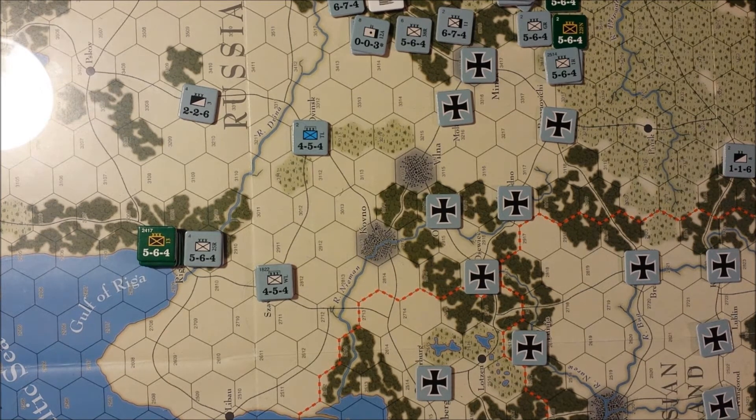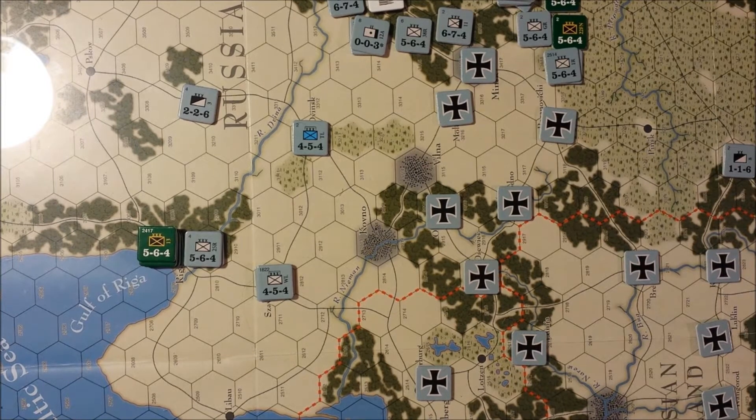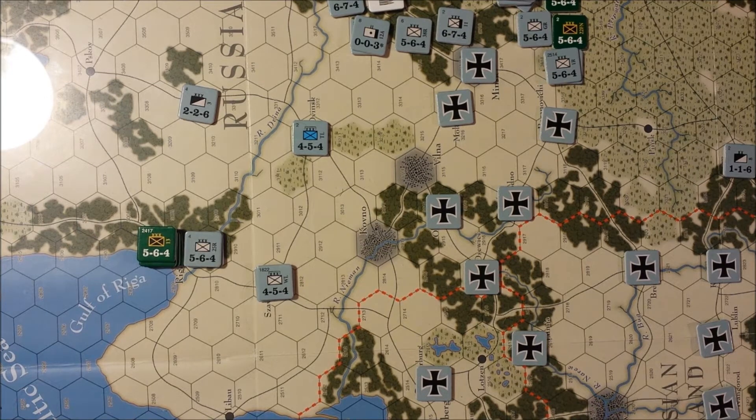I think we're going to continue the encirclement we have of Riga with the forces we have available and be satisfied with that. Austria can actually move that unit from Budapest to Gorlis and it will. As for additional German strategic movement — do the Germans want to rail some of these guys in Austria up? I'd be inclined to say no, because I'd be abandoning Lemberg, which was kind of a linchpin of the whole strategy.